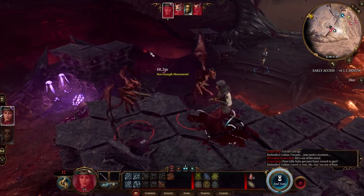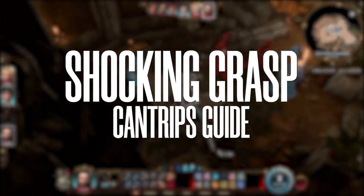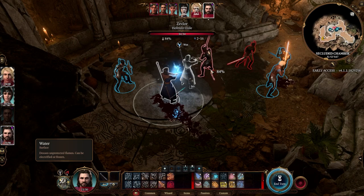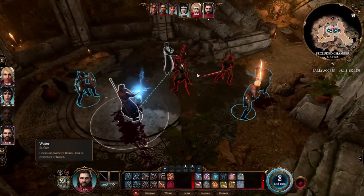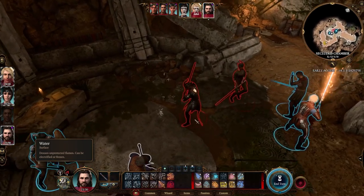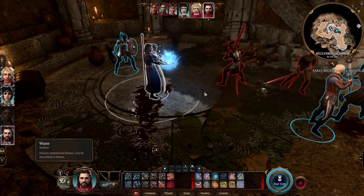Now let's demonstrate Shocking Grasp. You use it as a melee attack cantrip on someone close to you. They take 1d8 damage if you hit and they lose their reaction, meaning you can run away without taking an opportunity attack. You also have advantage if they are wearing metal armor, making it easy to hit armored fighters. But if they are standing on a wet surface — there's water here — you can actually target the surface itself.